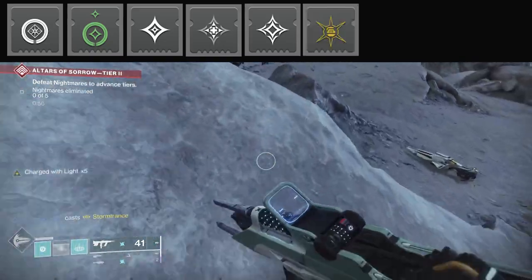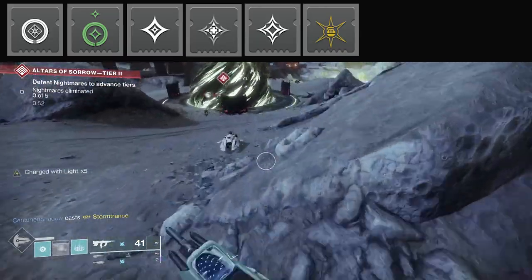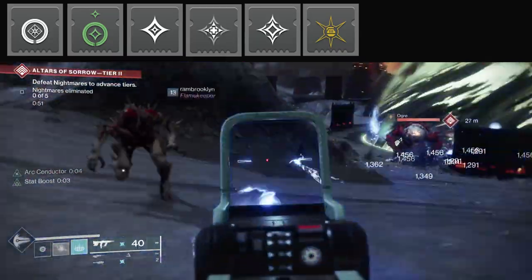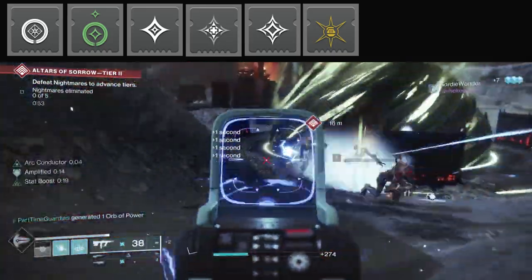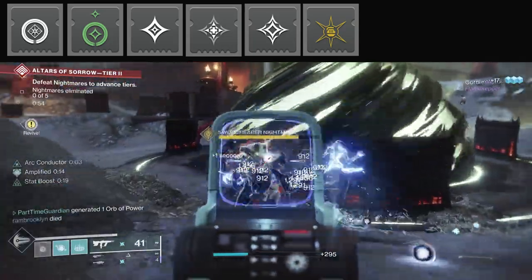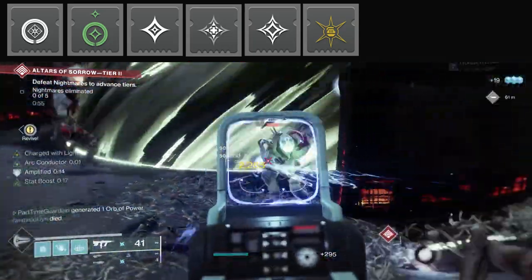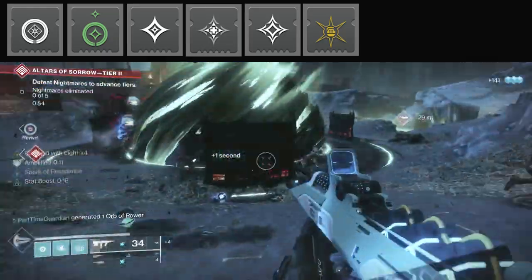And then Energy Converter: when you're Charged with Light, if you throw your grenade — and don't do anything else — you get super energy based on how many stacks you have, up to 50%. You'll want to use this early in your process because no matter what, you're limited to 50%. So a lot of times when I'm going for my super, if I have my charges, I'll throw the grenade immediately, because that gives me up to 50% of my super energy back almost immediately.